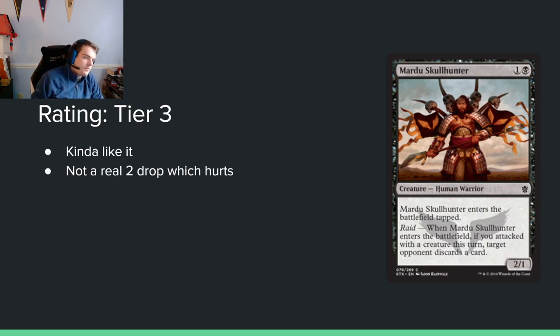Mardu Skullhunter: 1 and a black for a 2/1. It enters the battlefield tapped and has Raid — if you attacked with a creature this turn, target opponent discards a card. Obviously this isn't a true 2-drop. Attrition-style decks are better in formats like this where games go longer and you can run your opponent out of resources. This has better stats than you usually see for this type of effect. You could play it on turn 2 though I don't advise it. I kinda like it.